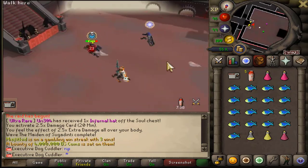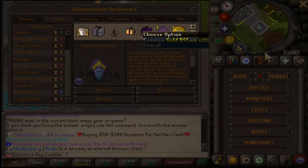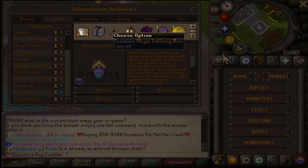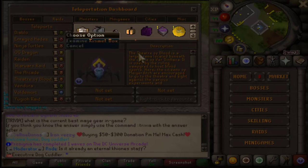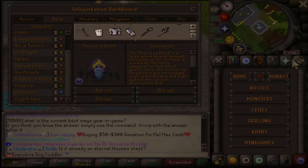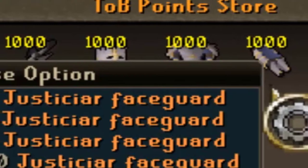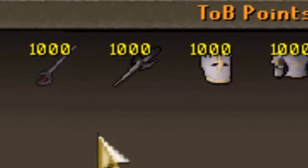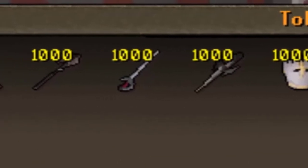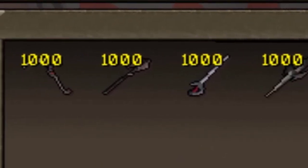Let's get started with the Theater of Blood. The rewards include a lot of items, but the most important ones to focus on are the rares: the Scythe, the Justicia piece, the Sanguine Scythe staff, or the Vernic Defender. The second thing is the ToB point store — on each completion you get one point, which can be spent at the shop. If you grind for a thousand completions, you can pretty much guarantee yourself a rare item.